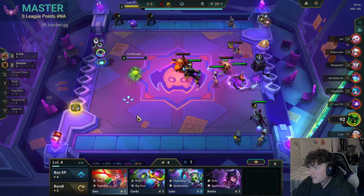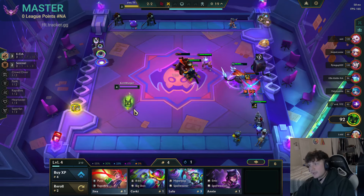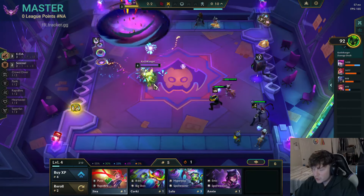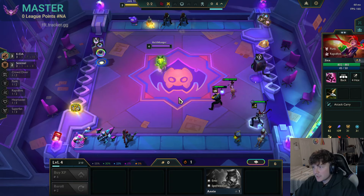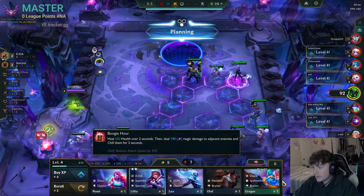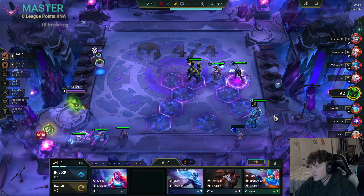Rerolling just a radiant item is probably fine too. We'll take some of the stronger options like a radiant Giant Slayer, maybe even a radiant Infinity Edge or radiant Blue Buff. Until then I don't really know — it's just gonna sit. We're really hoping that we find... that's a good upgrade, I'll take that. Radiant Hextech Lifeblade — it's more AP dominant so I don't think we're gonna slam that.